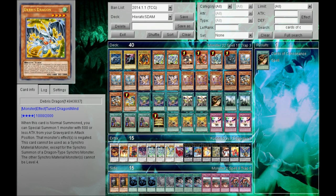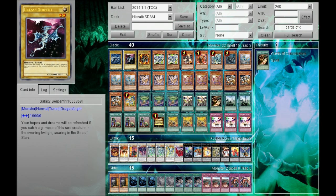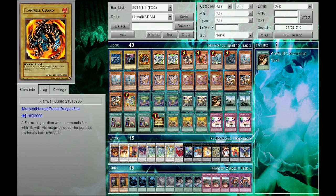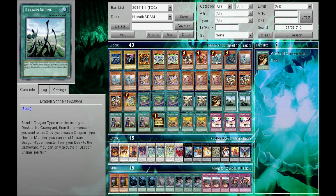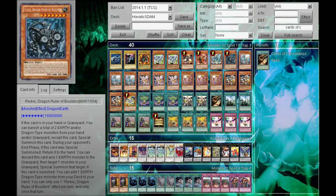Wingbeat is really good because you can special summon a Dragon Ruler, bounce it back, and destroy all the backfield. I run one Cards of Consonance because you sometimes draw into these normal tuners or a Debris Dragon when you really don't want them — it's extra draw power. If you draw into your Labradorite Dragon there's not much you can do with it except tribute summon, which is pretty bad. But you can discard it since it has zero attack and is a Dragon Tuner, drawing two cards. I only run one because there aren't too many targets, and I also play Gold Sarcophagus to search a Dragon Tuner. Plus two Dragon Shrine — two is the perfect number. You can send a Labradorite Dragon and a Dragon Ruler to the grave, shrinking the deck by two while getting valuable resources.